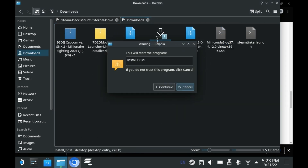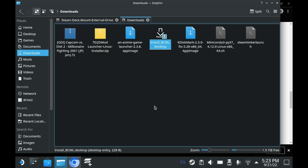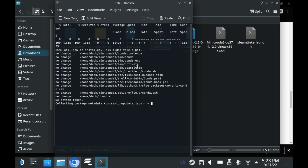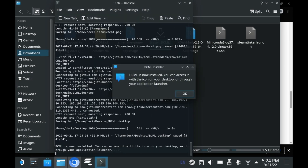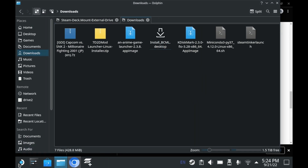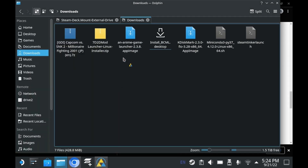Now you can run this installer right here. Just press Continue. After you press Continue, you should see this window right here. All you need to do is just let this do its thing. The process will take a while, but once it's done, you'll see this right here. Just press OK, and now you're done. If you look in your Start menu in the Games tab, you'll see a brand new icon: BCML.